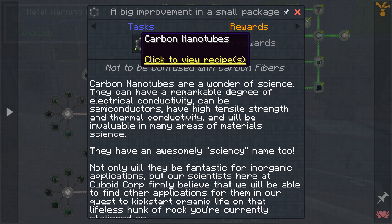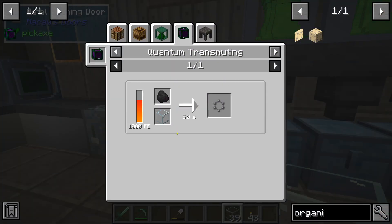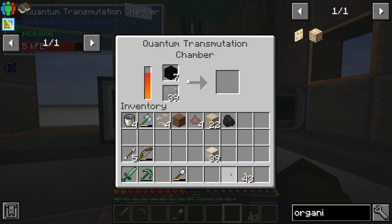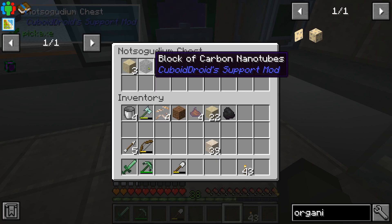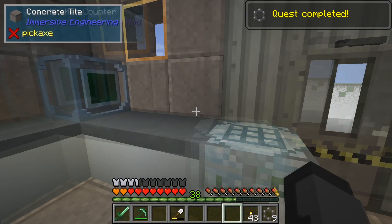Make carbon nanotubes: coal and glass. Put a block of coal in there with a piece of glass — we'll get a block of carbon nanotubes. Then take the block — boom — we get nine of them.